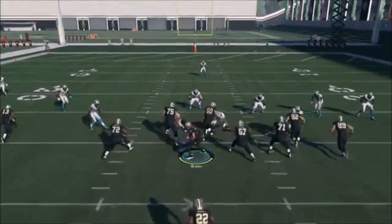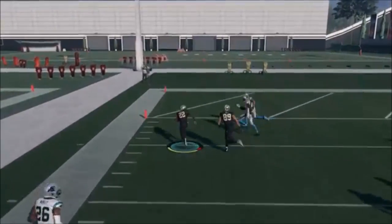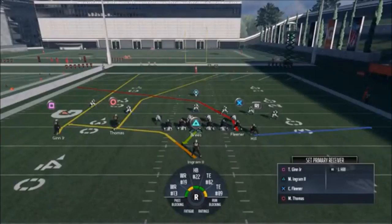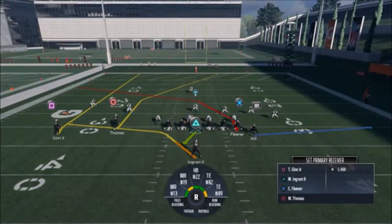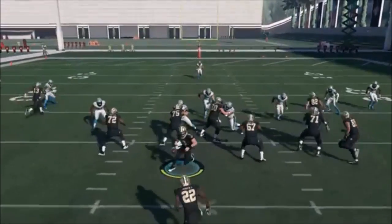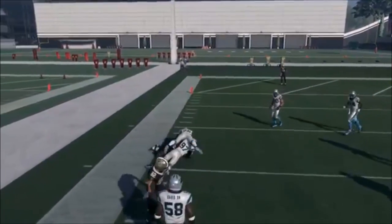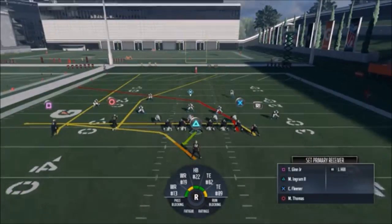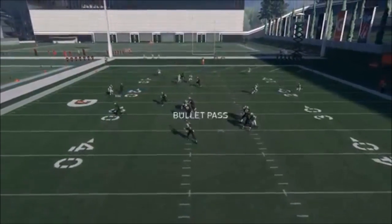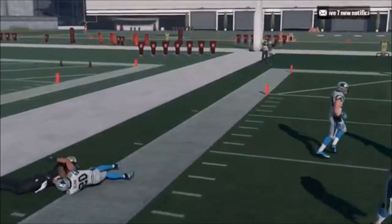I'll go ahead and run it like this one time. I'm really looking towards the running back every time. You can see how that dragging tight end basically pulls coverage off the zone linebacker. If somebody's sending a lot of blitzes and pressure, you can cancel the play action by hitting R2 so you can get rid of the ball a little bit quicker. The dragging tight end completes the flood concept — you're going to have three levels of guys open. If it's a zone, I'm going to take that running back pretty much every time for a nice 15 to 20 yard catch and run.